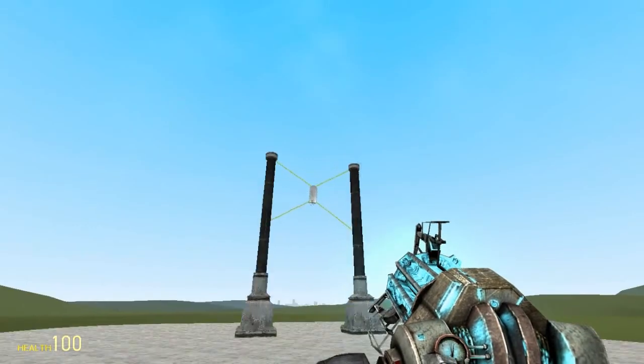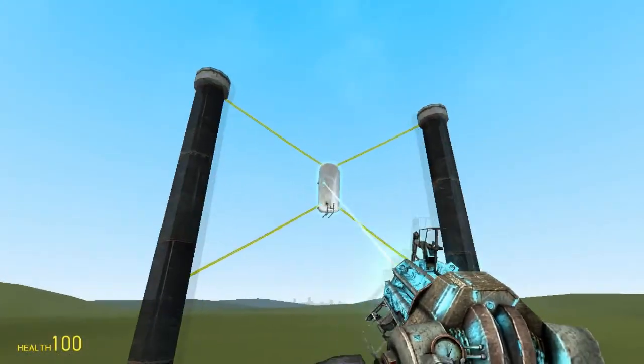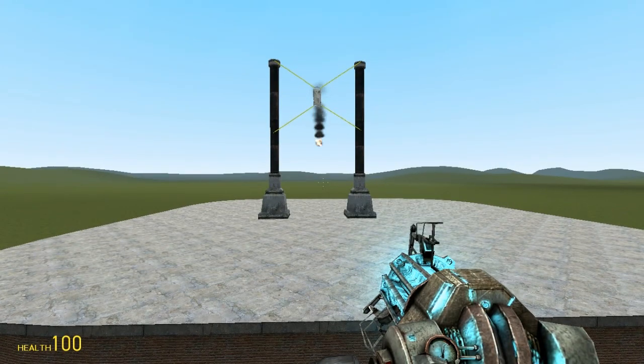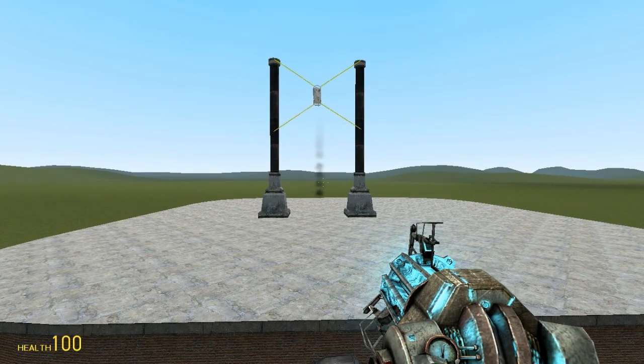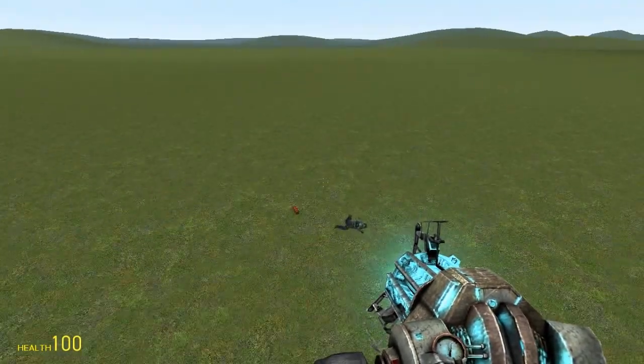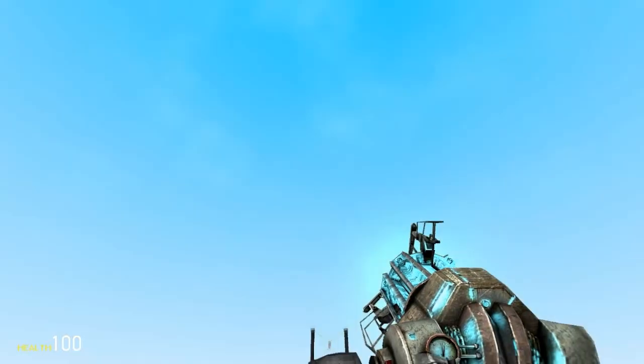You could attach a dynamite to it, but why not just put dynamite directly in here? Let's try that. See, that works! It went about as far as the ragdoll, probably about five feet more. Well, yeah — that's it!